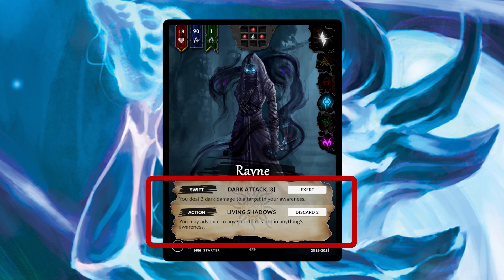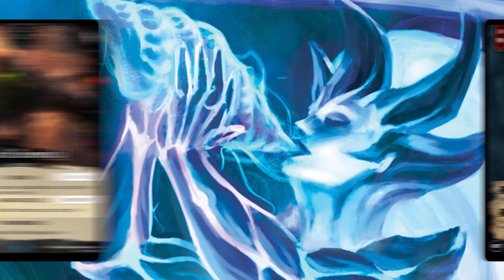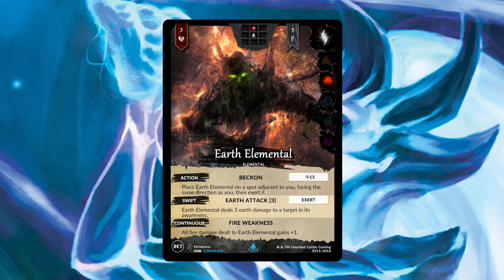Right below that information is expanded text about what you're actually doing. For example, it may say something like, 'You deal 3 dark damage to a target in your awareness' — awareness being the little red dots in the top center grid. So that's what champions look like, and a lot of the other cards look very similar. For example, here is an Earth Elemental — a creature that can come onto the battlefield and fight alongside you. In this game, creatures are referred to as summons.